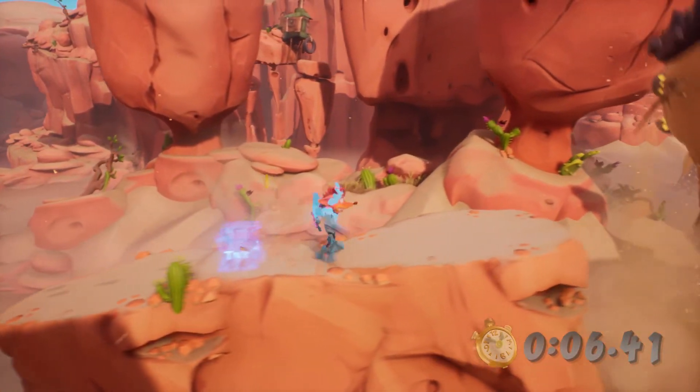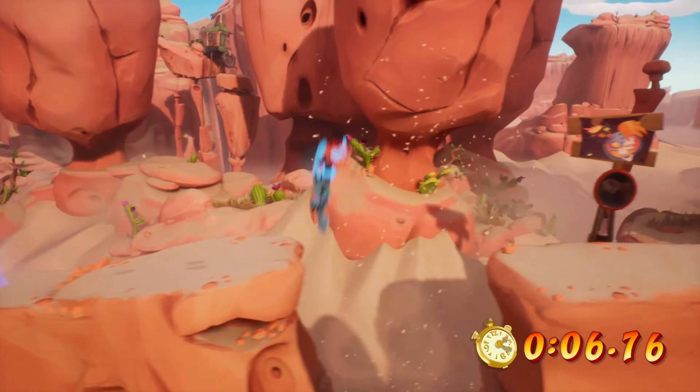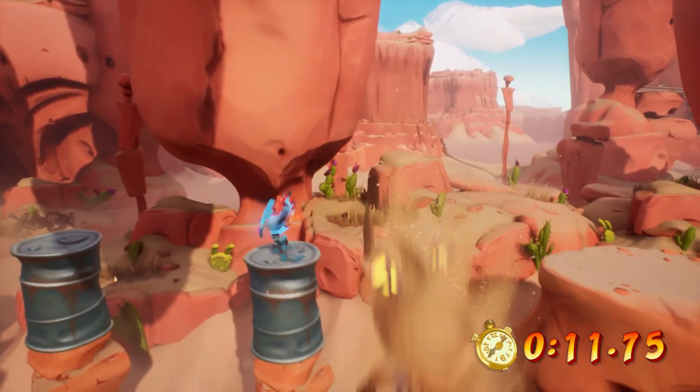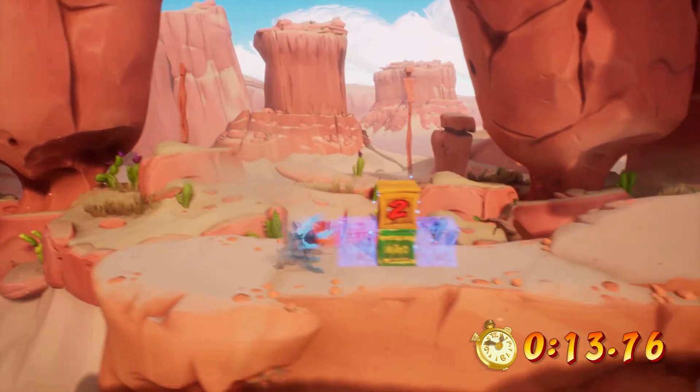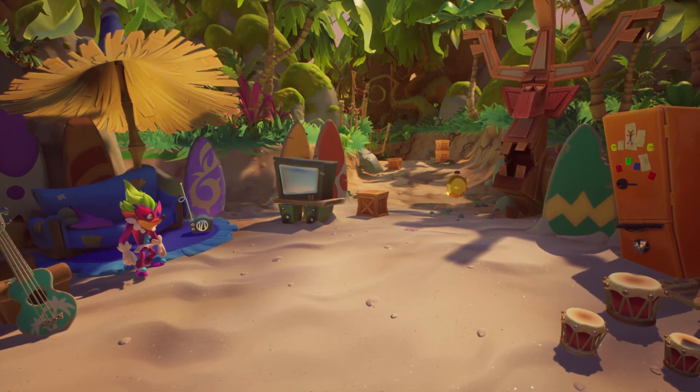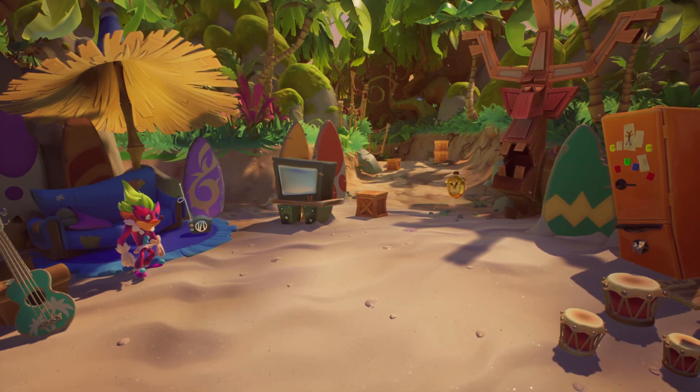Let's discuss in another edition of Boss Rush, a series on the design of boss fights. Before I continue, I will be spoiling every single boss fight in this game, so if you want to avoid all spoilers, please don't watch until you've played the game yourself. With that courtesy call out of the way, let's get into the basics of how Crash and Coco control.